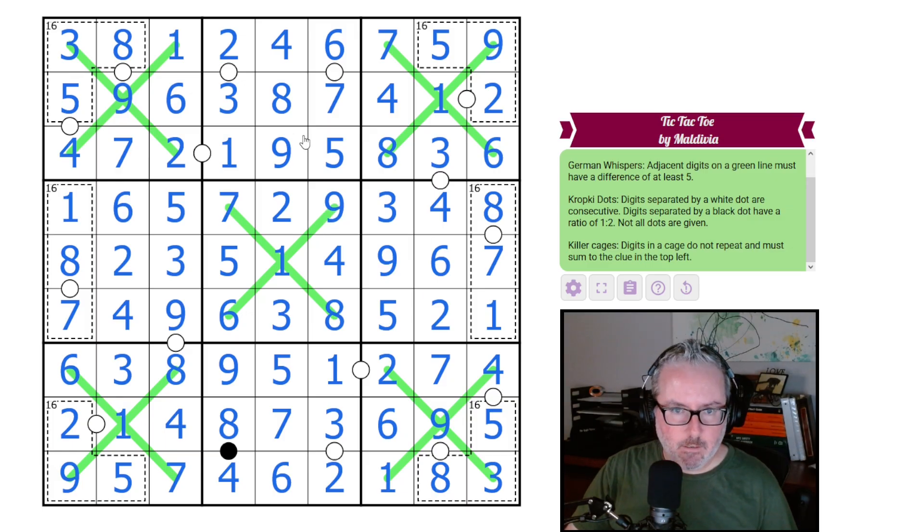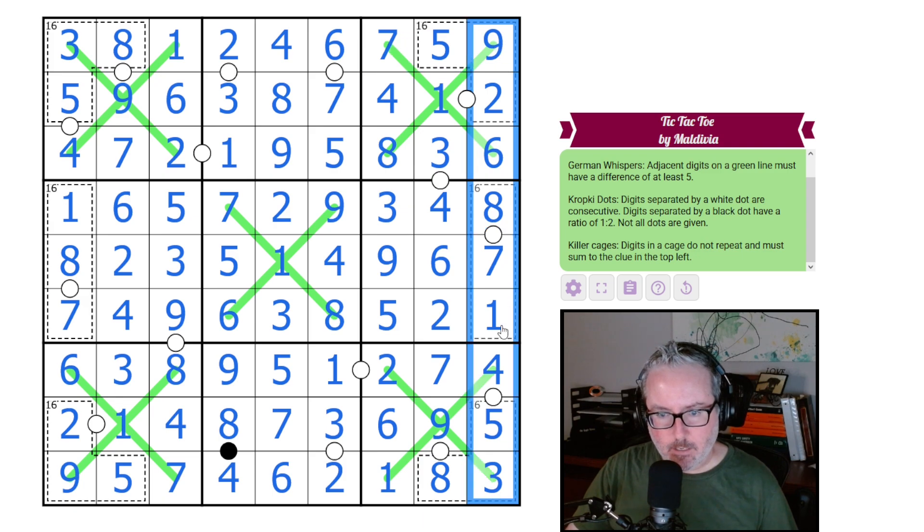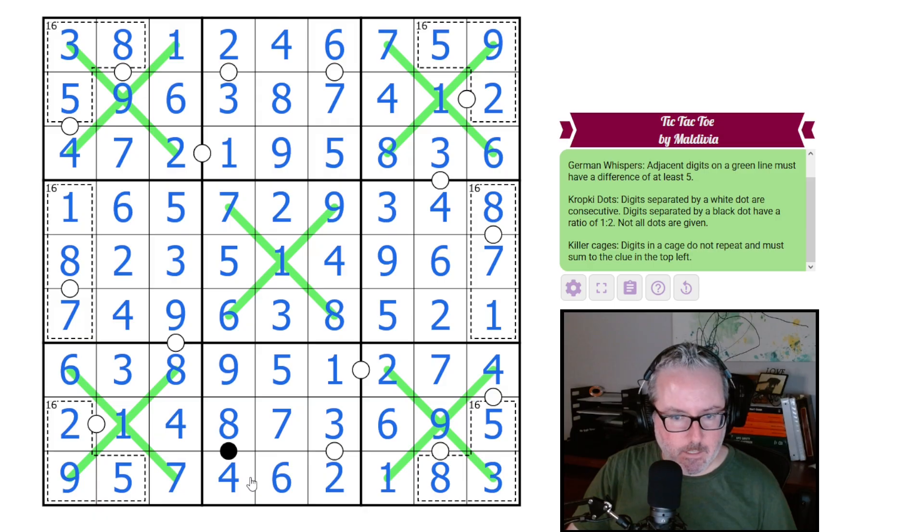That really came together quite well once we figured out how these cells organized on this side — everything just collapsed inward, which was really fun. I really enjoyed how all the constraints worked together. You didn't have to go crazy with the math; you just had to think about your options and how they'd affect each other. Great puzzle — really enjoyed this one. Hope you all enjoyed it as well, and we'll see you next time. Thanks a lot!